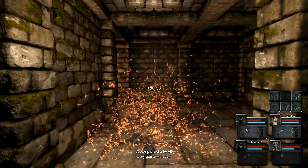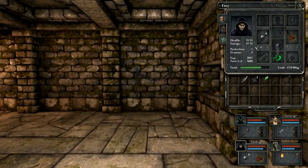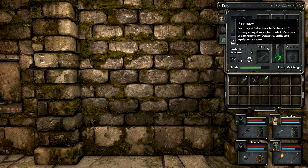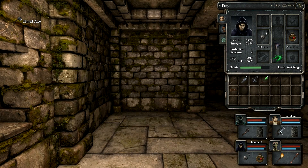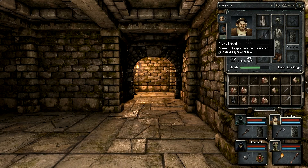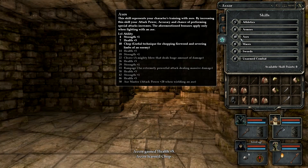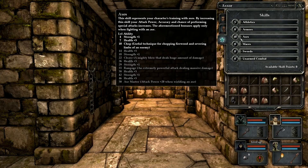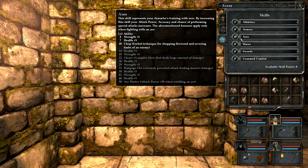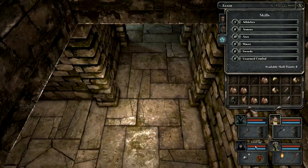This playthrough, I won't have any of those. I will switch this guy over to daggers later on. Oh, level up! Just to show you — here you can see accuracy shows just a dashed line; you can't use accuracy at all. And now we finally get an axe — this hand axe here. That's gonna go to you so you can finally use your axe skill. Level up! Now you can see he has 10 in his axe skill, and that unlocks the special ability known as chop. Useful technique for chopping firewood and severing limbs of an enemy. I don't think there's much firewood to chop in Grimrock, so I guess we'll use it for severing limbs.